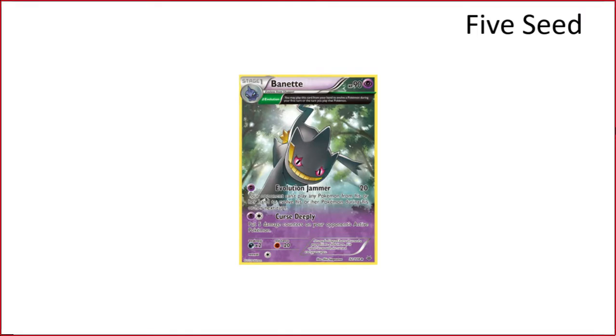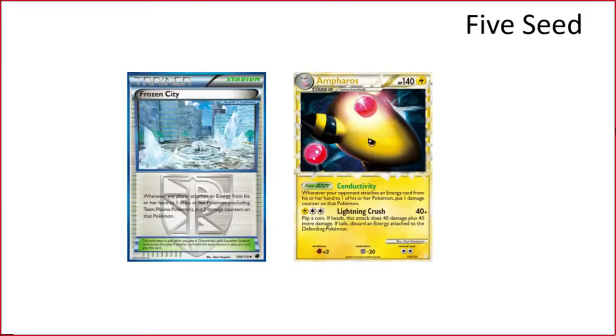Ampharos Frozen City: this is just energy hate — you punish your opponent for every time they attach an energy. It's going to be very matchup-based. Against Magnezone this deck will probably do pretty well, but against stuff like Donphan that only attaches one energy, or the Stage One Rush deck that also only attaches one energy, it's not going to do very well.